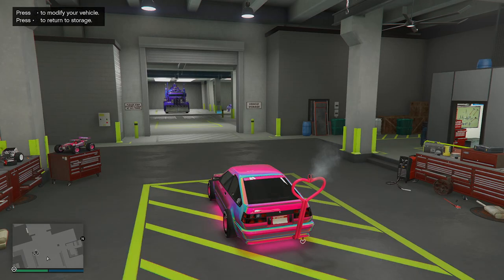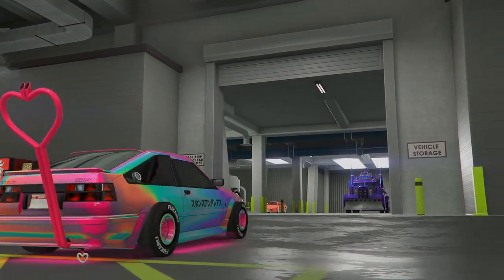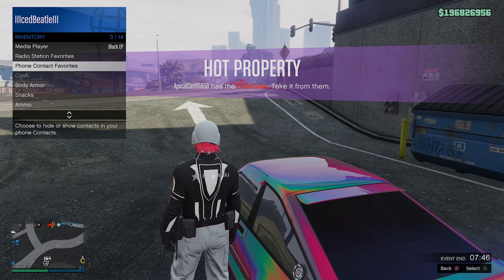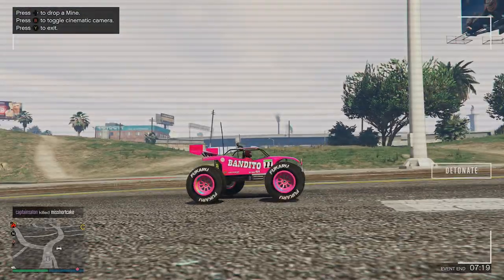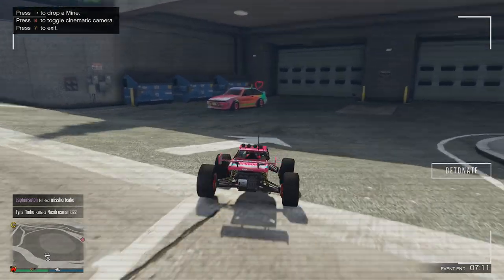Now we're going to go outside to verify it worked. Exit the arena. I'll call my RC Bandito and we'll see the customization. I was very lucky it worked on the first try. RC Bandito — there it is. And there we go — there is our modded RC Bandito. This glitch is still working after patch 1.67.